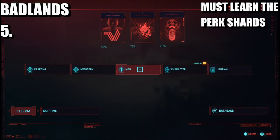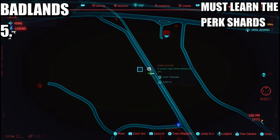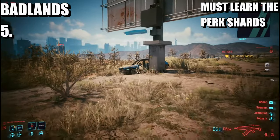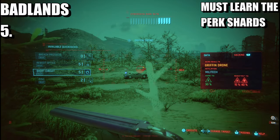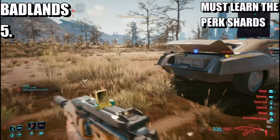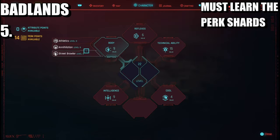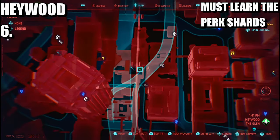The next one is going to be in the Badlands, outside or near Edgewood Farm. Go about halfway and you'll come across a particular sign and a crashed car. Once you come across this crashed car, head left because you'll see a drone — destroy the drone. There's going to be a perk shard in the back. Learn it — that puts us on 14.